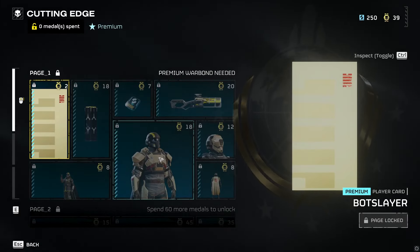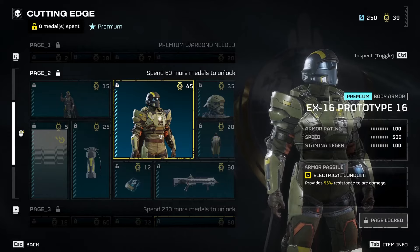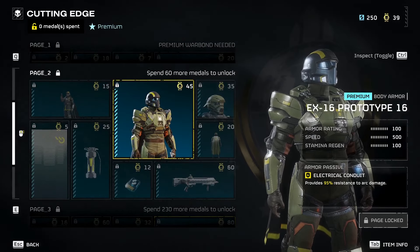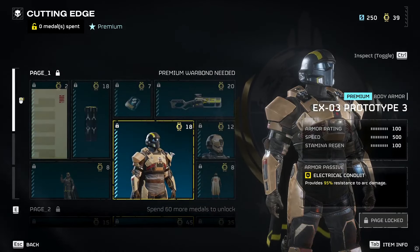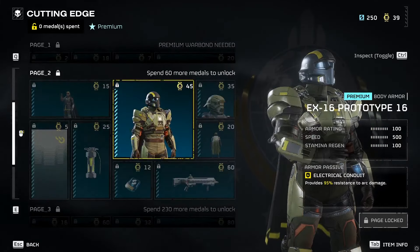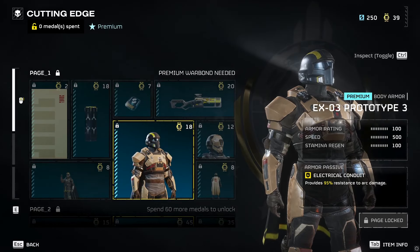As far as the armors go, I believe this should be the medium and this should be the heavy — 200, 500, 100 — unless they're both the same, I'm not sure, because they have the exact same values and run speed. I don't know if that's a bug or intentional. But this one is faster than the others, so this is definitely light. I don't know if the others are both mediums or both heavies, but that's a quick look at the new war bond if you guys are interested.